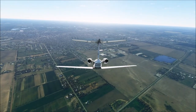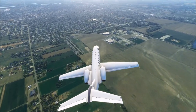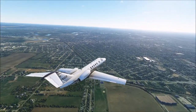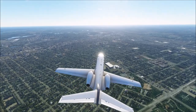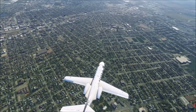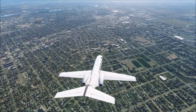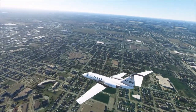Grand Island, Nebraska is the next stop on our tour. Grand Island is home to 51,000 people and is in the central Nebraska region — although if you look at it on a map, it's closer to the east end. It's right along the Platte River, which you can see on the horizon. Grand Island was first established by German settlers from Davenport, Iowa, who settled on Grand Island itself in 1857.